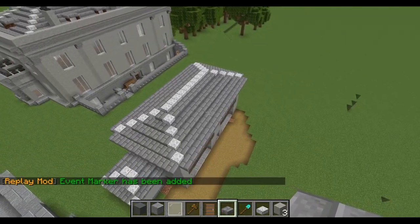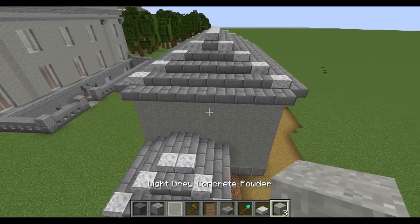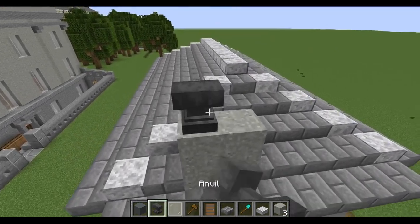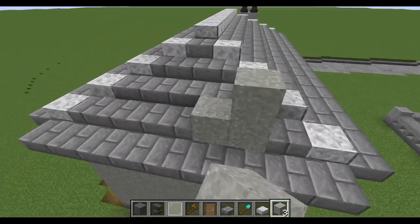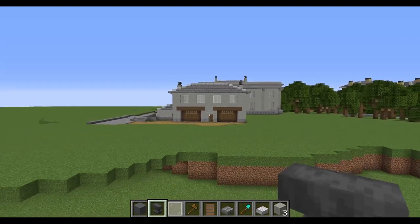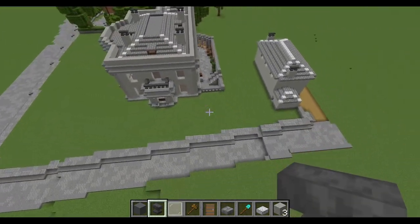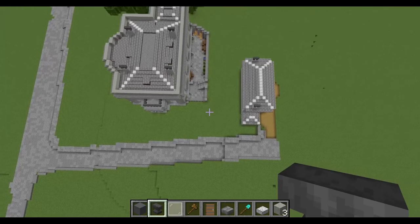The roof is done — it's currently five blocks to the ridge. All that's left is the chimneys: two blocks high of grey concrete powder, then grab out an anvil to use as the chimney pot. Place them two blocks in from the edge of the building wall on each side. And there we have our Georgian coach house — simple, effective, fits the style really well.